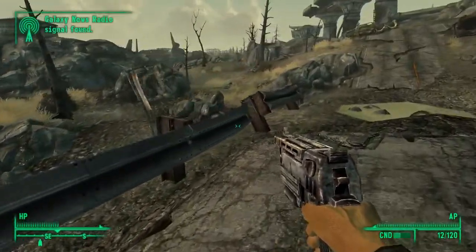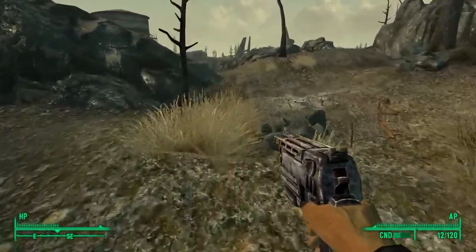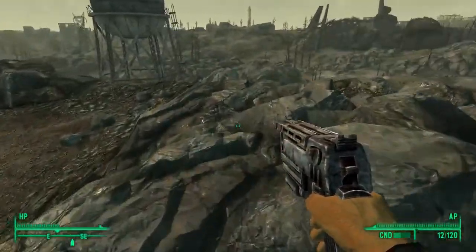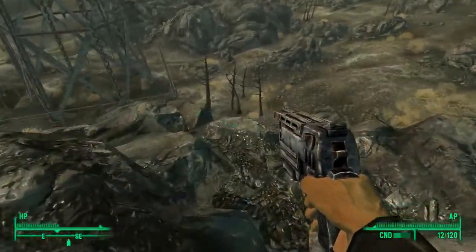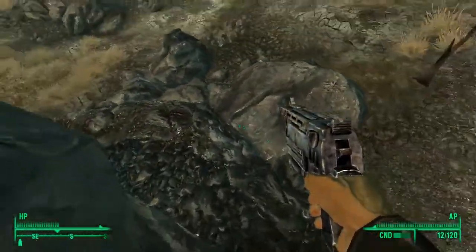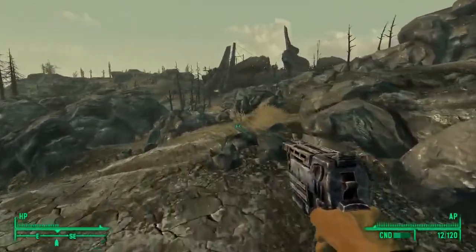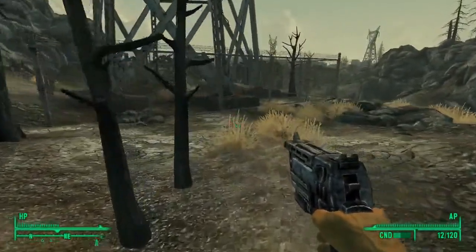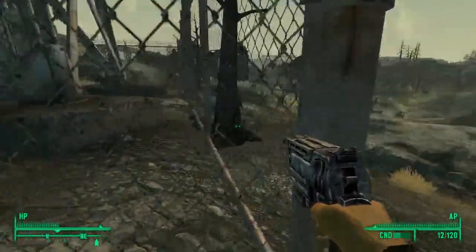That's Megaton - I think Nuketown. Nuketown's a COD map. I'm just thinking because it's got a big bomb, so automatically in my head it's Nuketown. I think it's Megaton as in a megaton bomb. See if you head over to your left there's a big water tower - just go round the other side, right hand side, and enter in there.